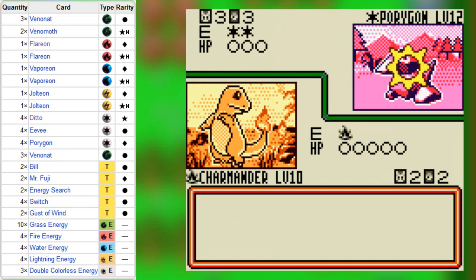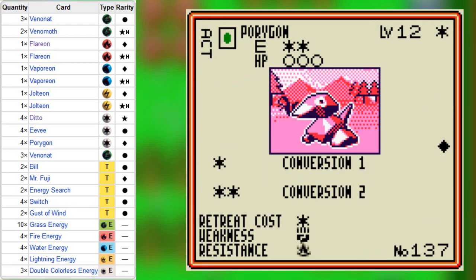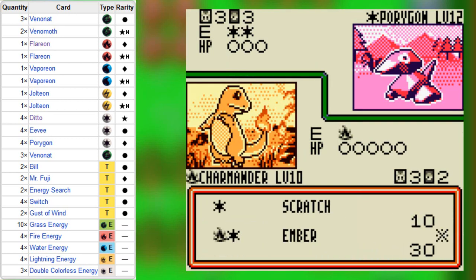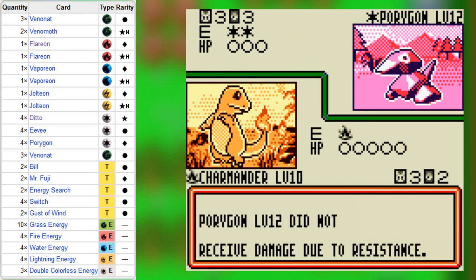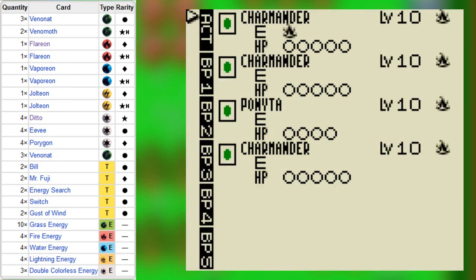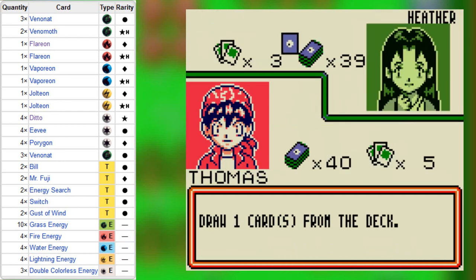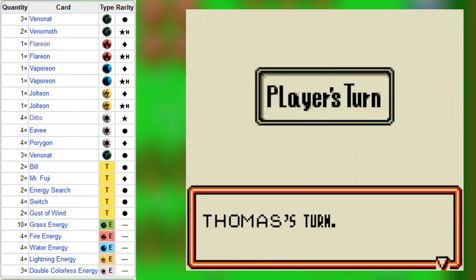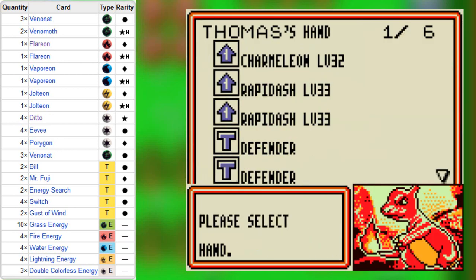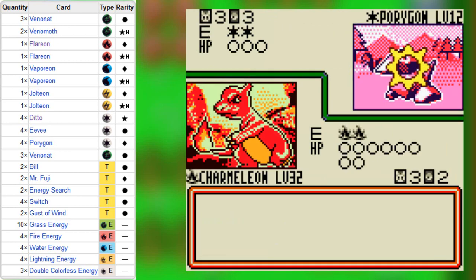Oh gosh, it's a Porygon. These guys are really weird — they're adjusting. They can't hit him, but you can change their weakness and then change his own resistance. So basically whenever I try hitting him, it's gonna be reduced by 30 in this game. And now he's spamming it instead of thinking of a way to get around it. I should probably put more energy retrievals, actually, because my deck's more about getting rid of it — I'm not getting the energies back.